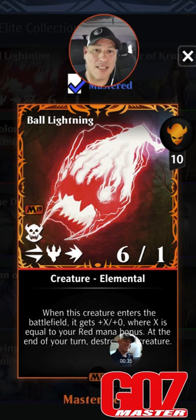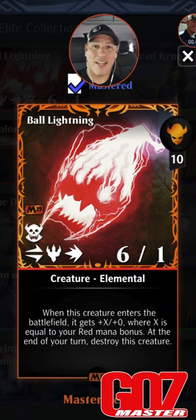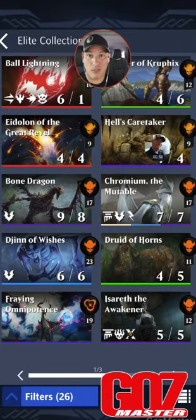Ball Lightning is a chase card — nothing else needs to be said about that. When this creature enters the battlefield, it gets +X/+0 where X is equal to the red mana bonus, and at the end of turn destroy this creature. It has Double Strike and Haste. It does all kinds of powerful things for 10 mana. It works well in combo decks, swinging for at least 12 plus your mana bonus. Combined with Fiery Emancipation, you can one-shot kill people in a Koth deck. Absolutely a chase card.